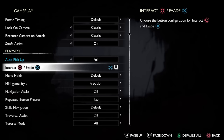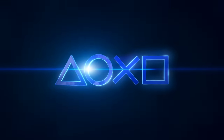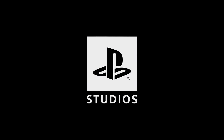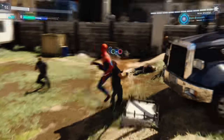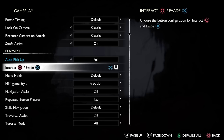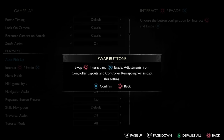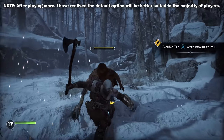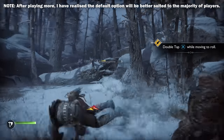Setting number two is to swap the controls for Interact and Evade. If you're anything like me, you love all of PlayStation Studios titles like Spider-Man, Horizon, and The Last of Us, so you'll be used to using Circle to dodge and cross to jump and climb. Activating this setting ensures the controls follow that usual formula. That said, this does still come down to personal preference — I just felt it's worth mentioning as I imagine most of you would prefer Circle for dodging.